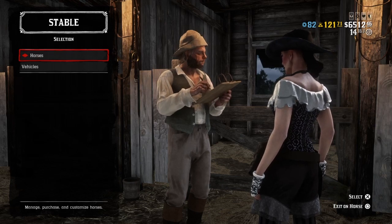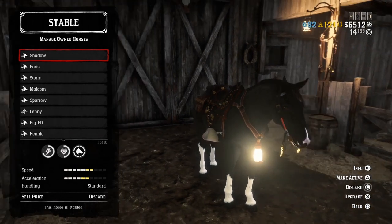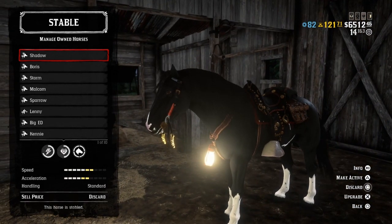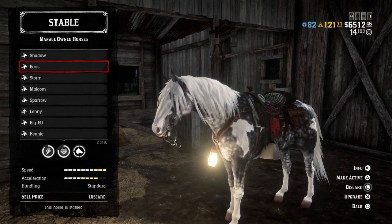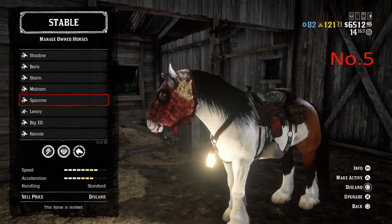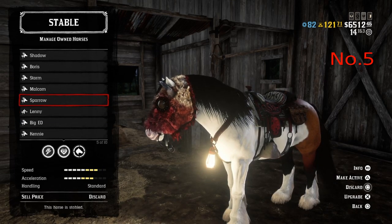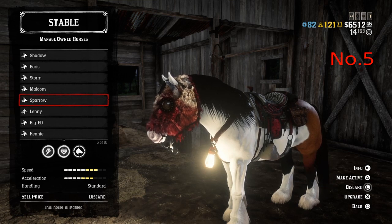The best horse is number 1. So let's go into managed horses. Unfortunately Shadow, you don't class, but your breed does — the Norfolk Roaster does class. Boris, you just missed out too. But at number 5, we have Sparrow here. Sparrow is the gypsy cob, so the gypsy cob does make it into the new top 5 favourite horses.